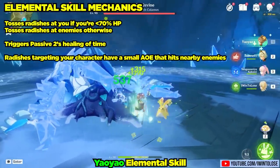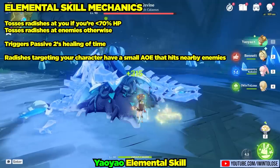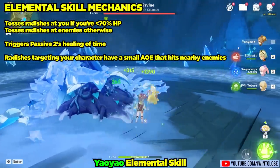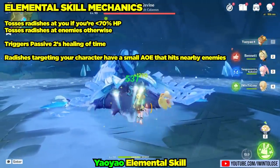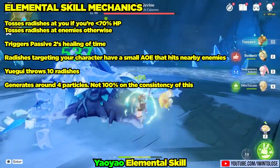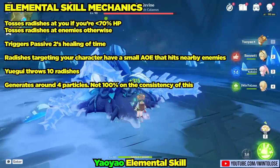When Yue Gui's radishes actually hit Yao Yao, it still damages the Regiswine for a little bit of Dendro damage. After Yao Yao is over 70% HP, Yue Gui decides it's better to target enemies instead, and focuses the Regiswine. In total, Yue Gui throws 10 radishes during its duration and generates roughly around 4 Dendro particles — I'm not 100% sure of the exact number, but oftentimes it's around 4.